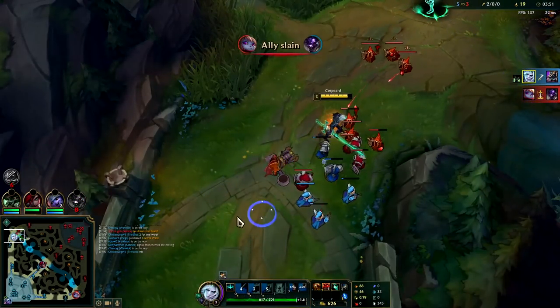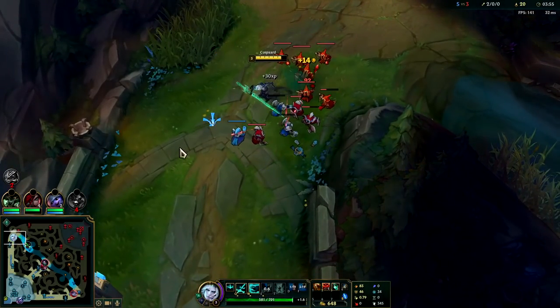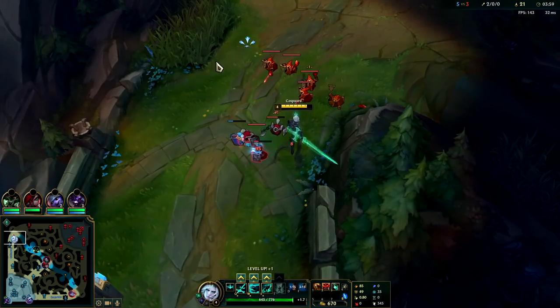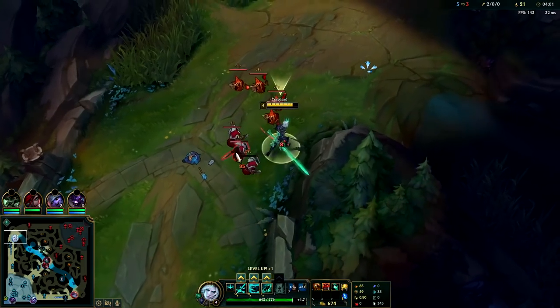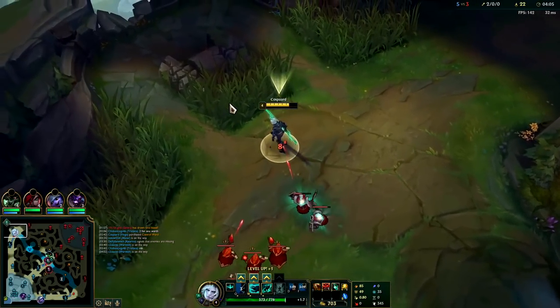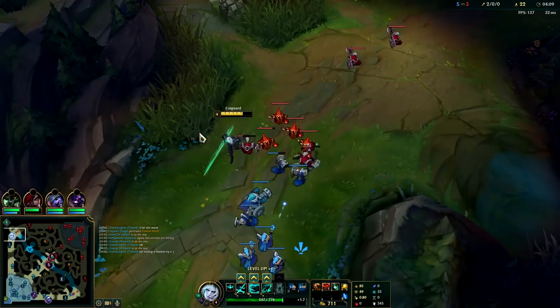Got the cannon. We can freeze the wave here. Another cool thing about rushing lifesteal on any given laner is that freezing becomes a lot easier. If you want to freeze, you can also walk towards a bush and break vision and then they'll stop chasing. You don't want to be too close to your turret or they'll flow in.